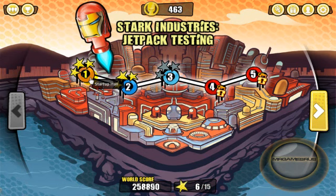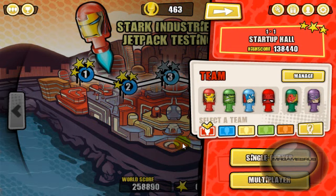Let's click on Startup Hall and get to business. You can select one of your five teams here, if you have five teams made. Right now I have three and a half teams made, and I will be choosing the red team because the red team is my favorite team. I've got Iron Man Mark V, the Incredible Hulk, Captain America Super Soldier, and Athletic Spider-Man as my starting lineup. My substitutes are Vision and Hawkeye. My highest score is 138 something. You can also play single player and multiplayer, and I'm playing single player.